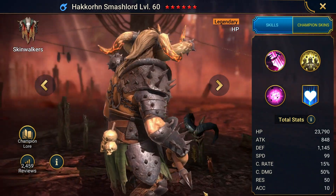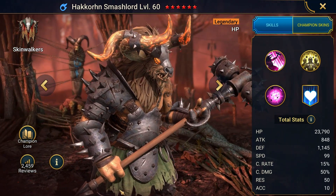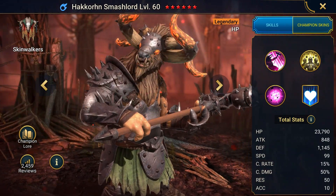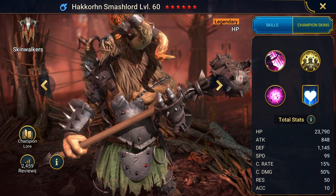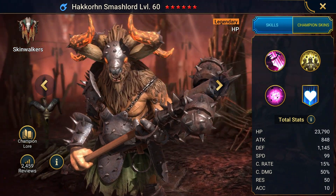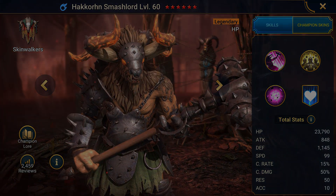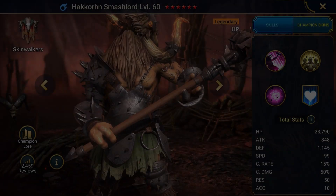But despite the various enchantments and hexes, the minotaur's will still simmered underneath. Slowly, he started regaining his former self, until one fateful day where, in the midst of combat, the Smashlord turned on his captors and cut a bloody swath through the guards with the help of his fellow slaves.